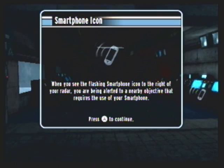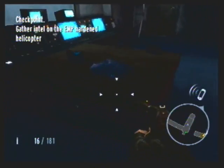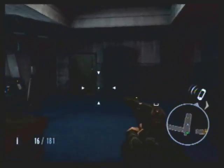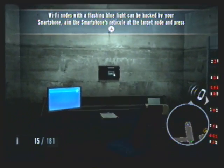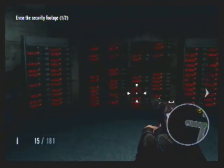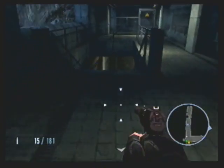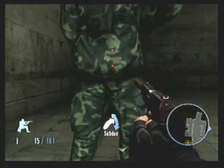Now we're done with cutscenes for, I think, the rest of the level. The game is explaining that if there's a smartphone icon in the bottom right-hand corner, there's another objective for you to complete nearby. Here's some more body armor on the table if you need it. In this game, Daniel Craig uses his smartphone to get around, while Pierce Brosnan in the N64 game used his watch. I think it's kind of a step down — that watch was pretty kick-ass. Smartphones are cool, but that watch — holy shit, that was a watch.